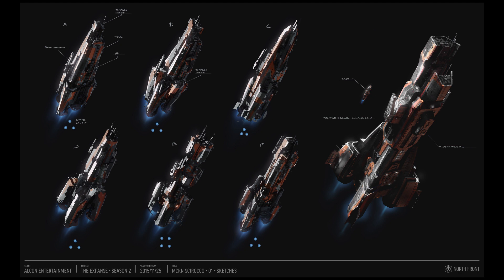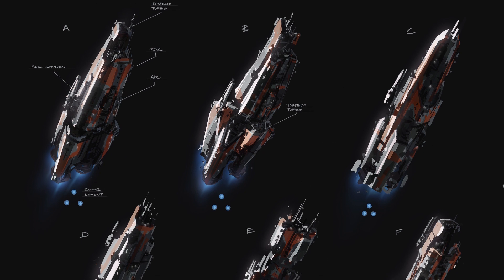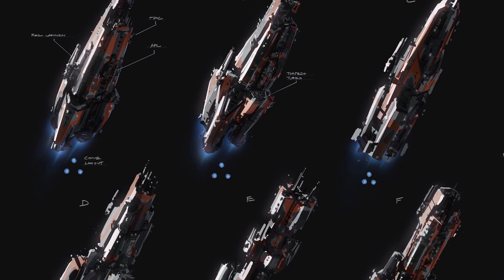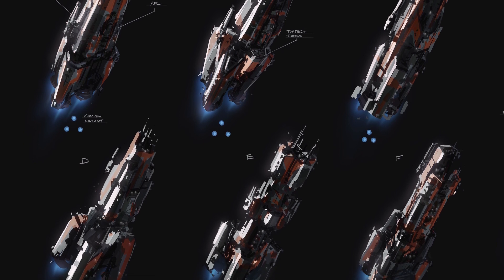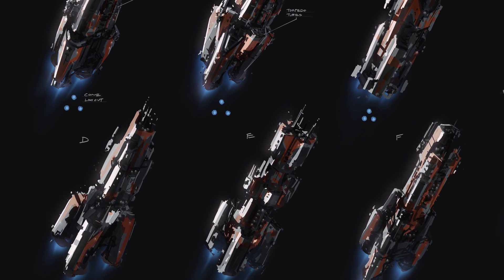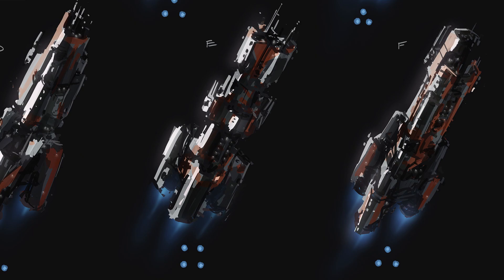This was the first batch of sketches that were made by Northfront for the Sirocco. On the right we have the Donager and the Tachi for relative scale comparison. On the left we have 6 different sketches for the Sirocco. I find it interesting that there is a cone layout next to each sketch. Most of the designs have a 3 cone layout except for Design E that has a 4 cone layout.